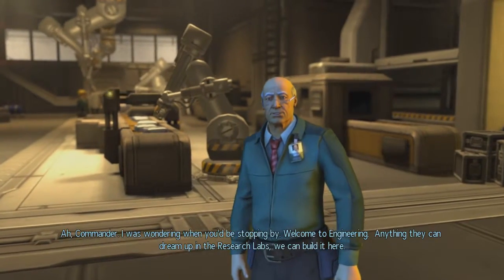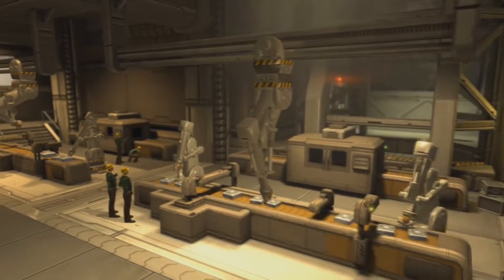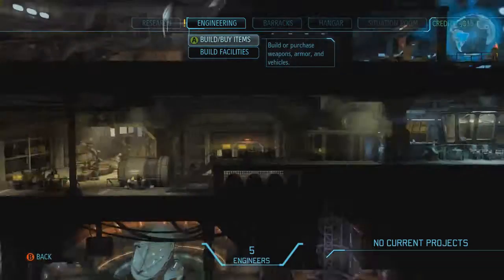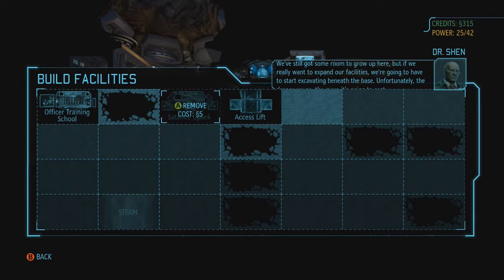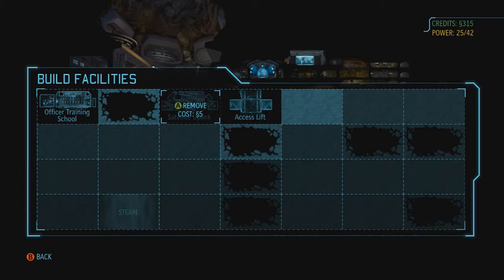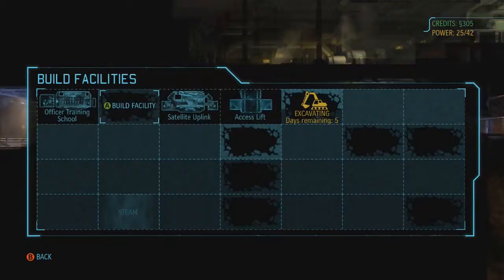We're gonna go check out engineering now. Welcome to engineering — anything they can dream up in the research labs we can build here. Dr. Valen has sent us new schematics, with your approval we will begin fabrication. I'm not going to mission control yet — I want to quickly show you the facilities. Unfortunately the deeper we go the more it's going to cost. What I do know is if you put stuff next to each other they help each other. We're going to excavate here which will dig out stuff so you can start building.